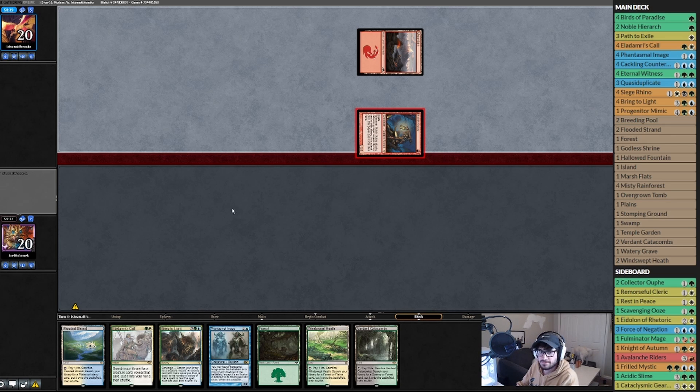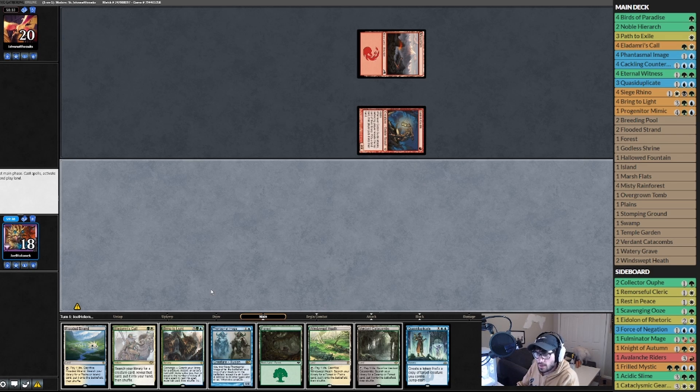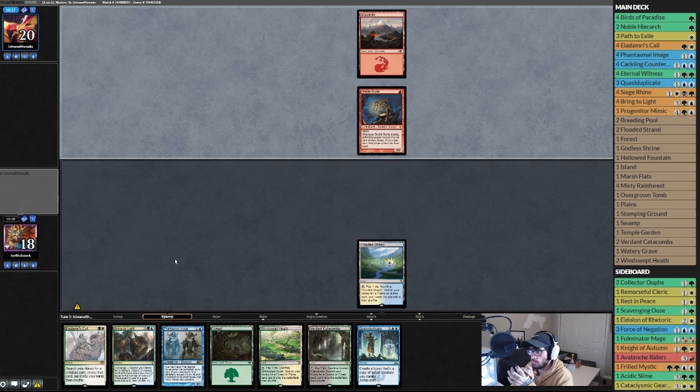No blocks — come on, thank you. I think we play Flooded Strands and pass the turn. We could Phantasmal Image and copy, but it's not as good in this matchup. If he's on goblins he has a bunch of spells that can target it, and I'll just have to sacrifice it anyway.